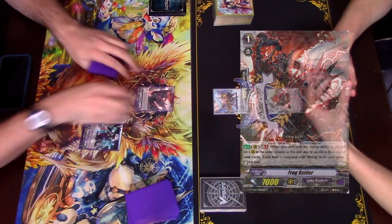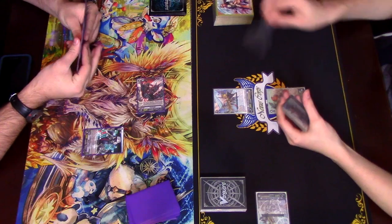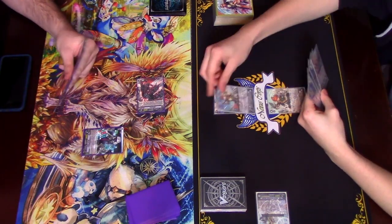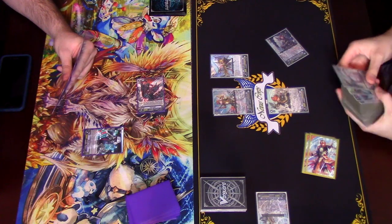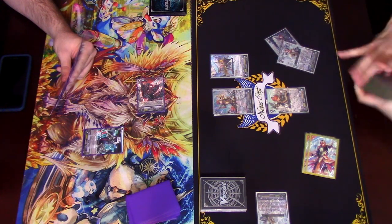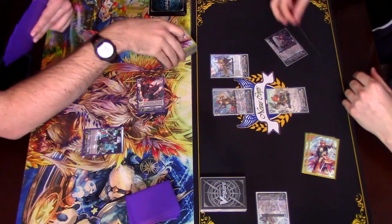Alright. Seven — take it. Damage. Go ahead. Draw. Call. Reveal. Search — take out non-unit cards out of the deck, and discard.